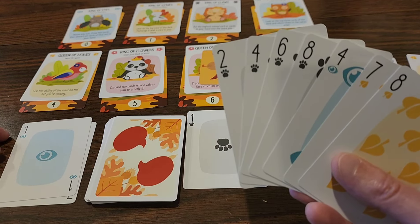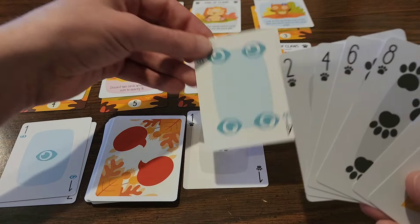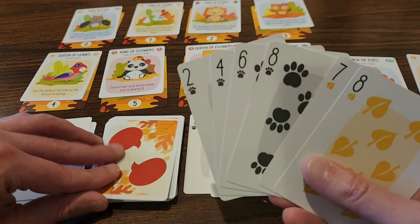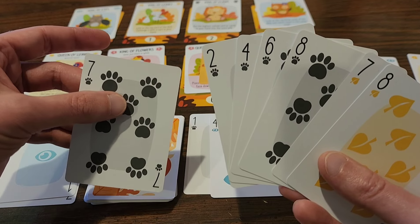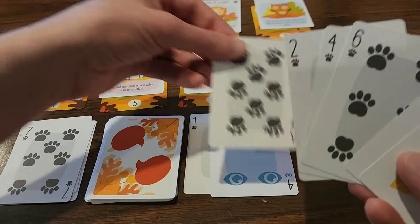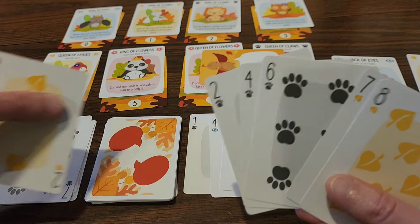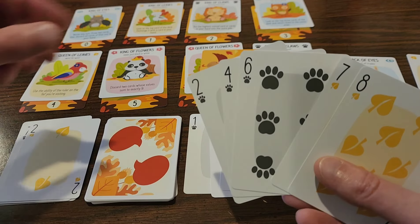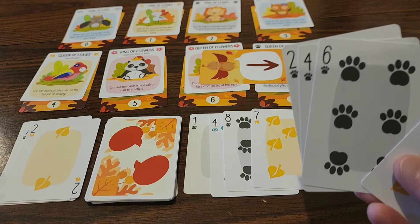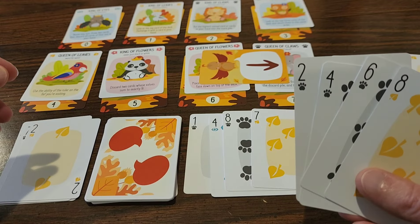Next: I've got the four of eyes — it's not a trump but it still wins. Next: I have an eight so I can win this one; eight beats seven. And that's a two — I can beat that with my seven. So I already have four out of the seven cards I need; that's actually really good.